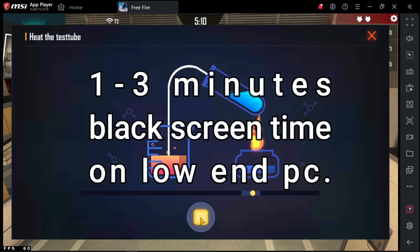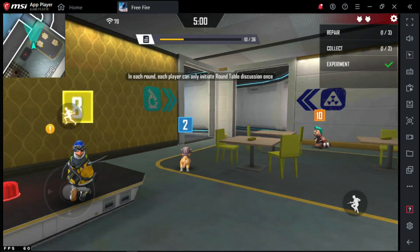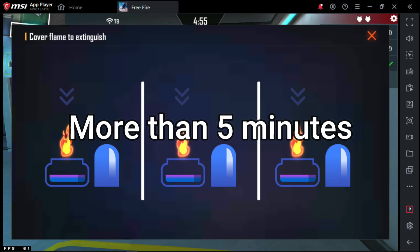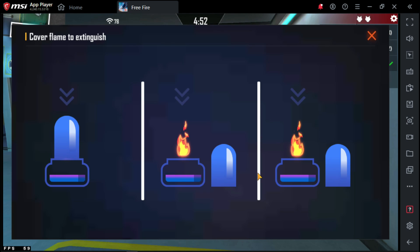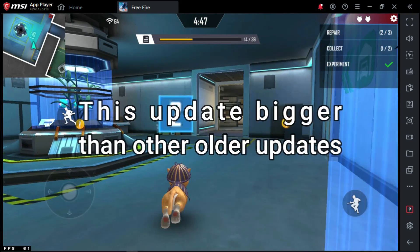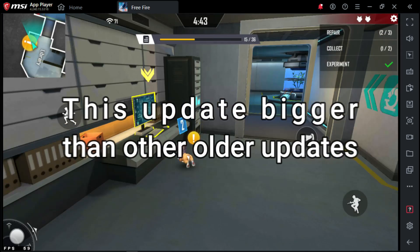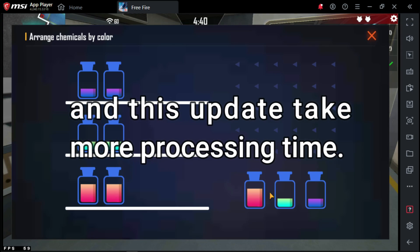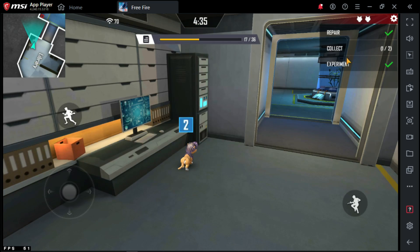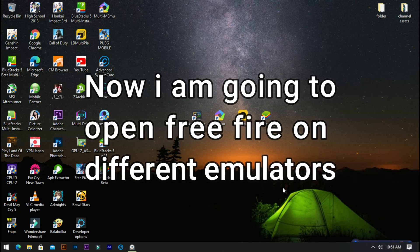Before the update, the black screen usually appeared for about 1 to 3 minutes on a low-end PC. But after this new update, it takes more than 5 minutes to load on a low-end PC. Some Free Fire PC players think this is a glitch or bug, but the answer is no — bigger files take more time. This update is bigger than older ones and requires more processing time.